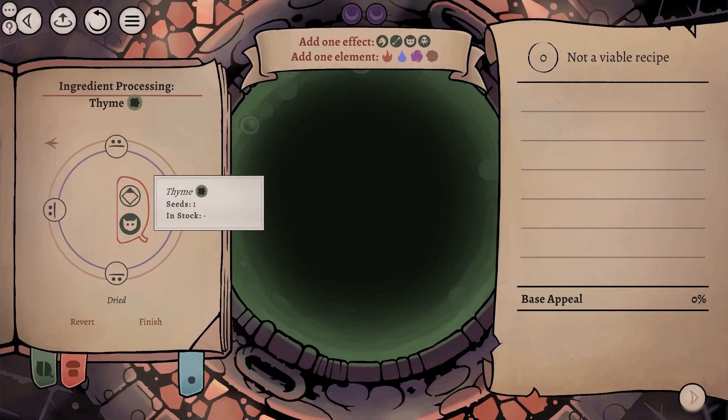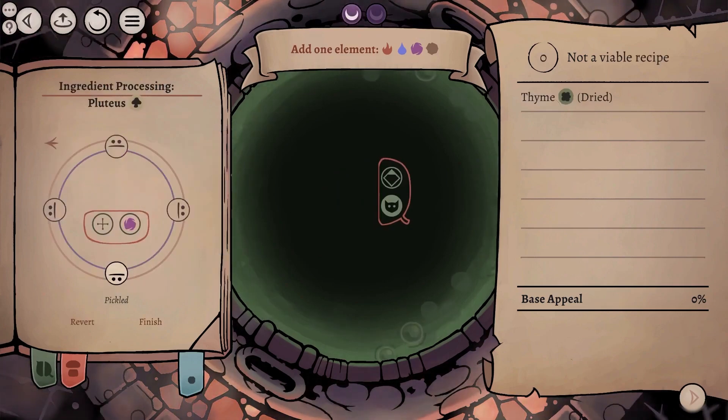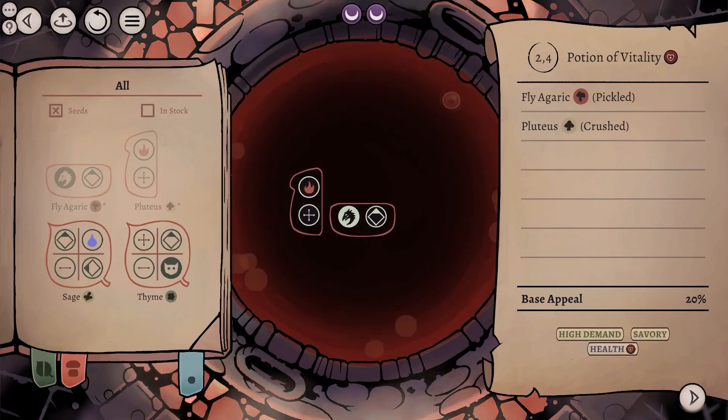The Alchemy Table is where you combine ingredients into powerful potions. Be sure to add a sweet taste and clean up impurities to make your potions more desirable.